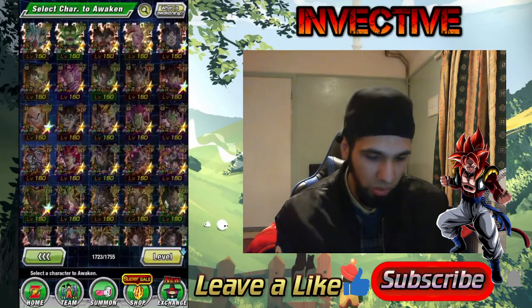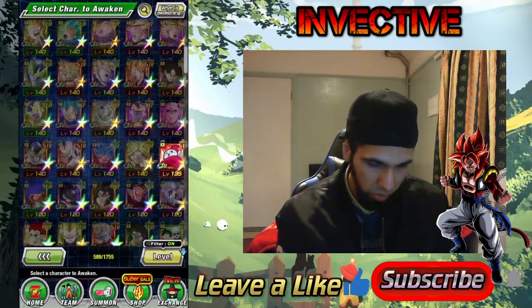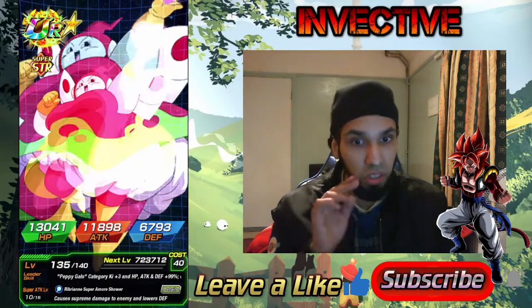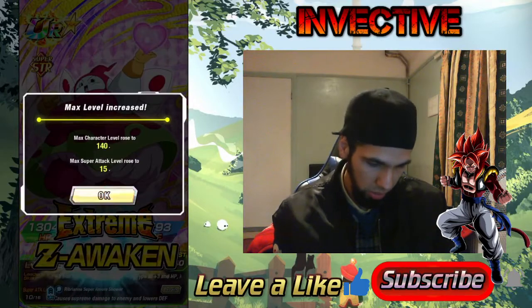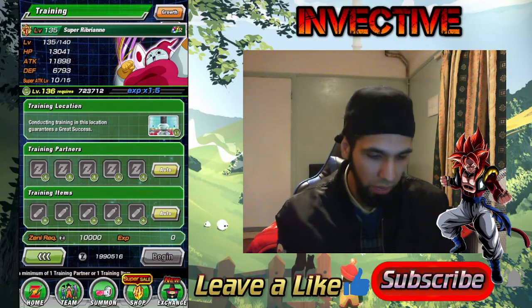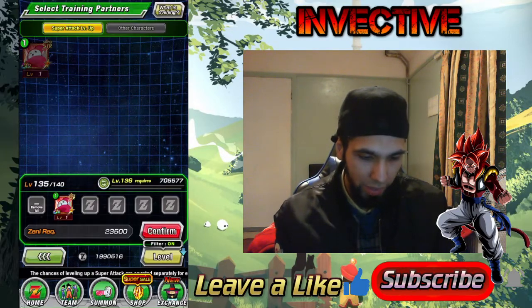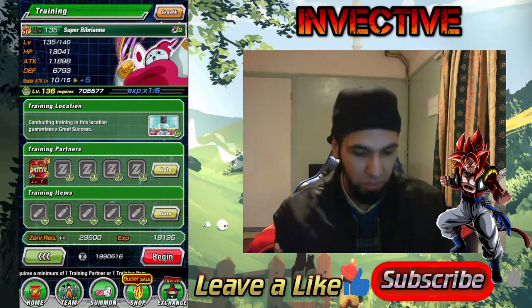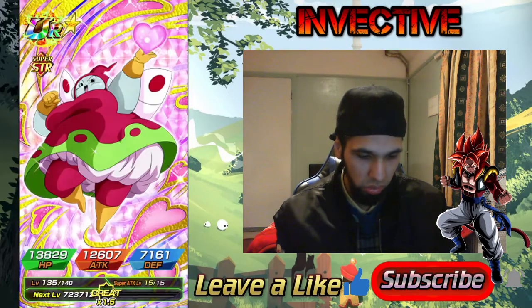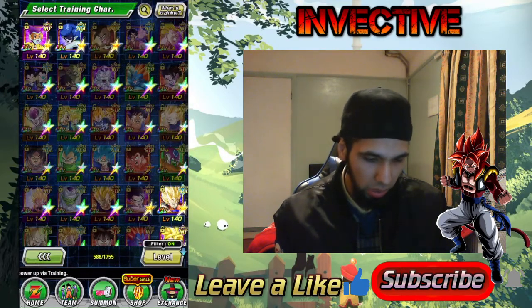Now we're going to go ahead and fully extreme Z awaken Ribrianne — we'll level her up and then fully extreme Z awaken her. Passive skill and everything boosted, go ahead and train her up. I've actually fully trained up one of the Ribrianne copies and made her super attack level 5, so I can grab her, feed her in, and get super attack level 15. Max SA — there you go.